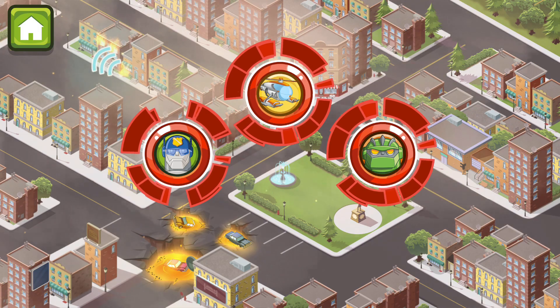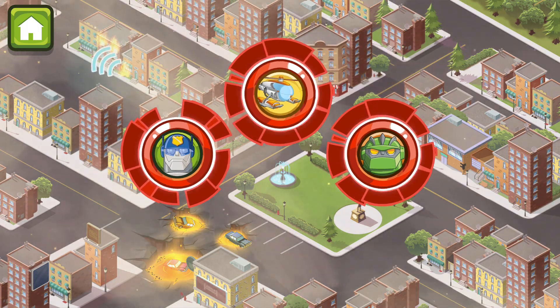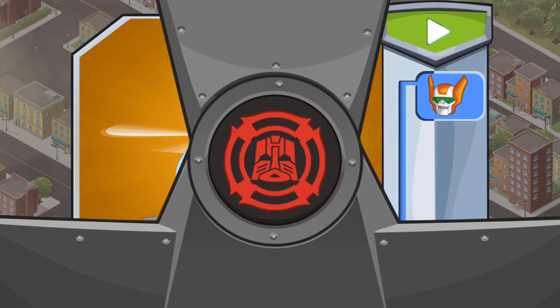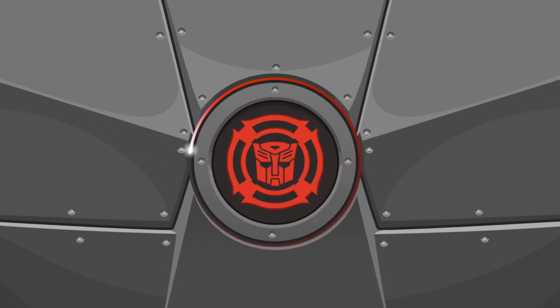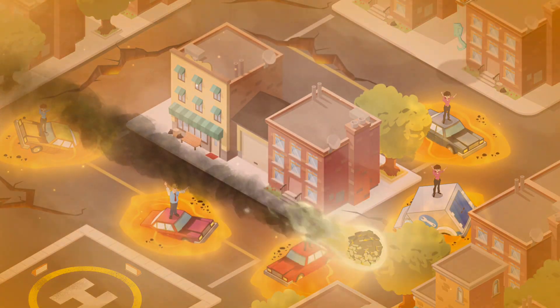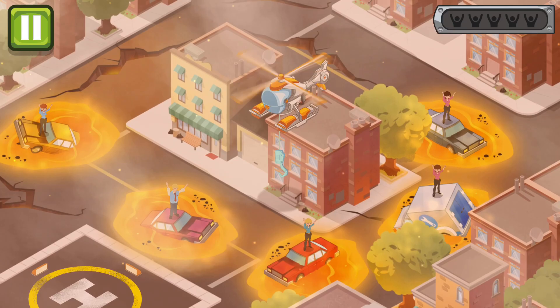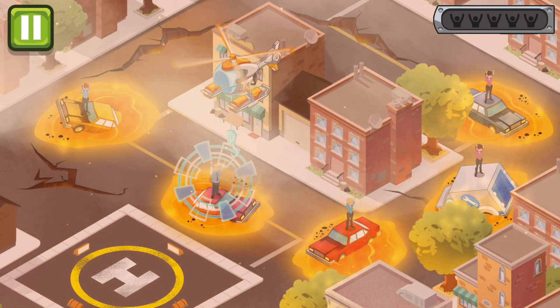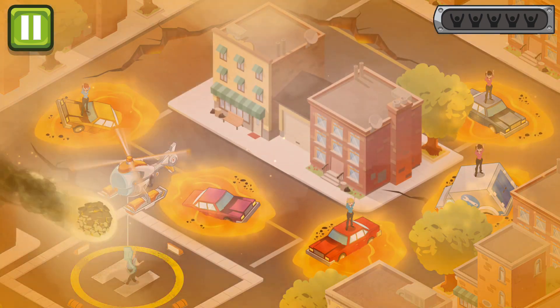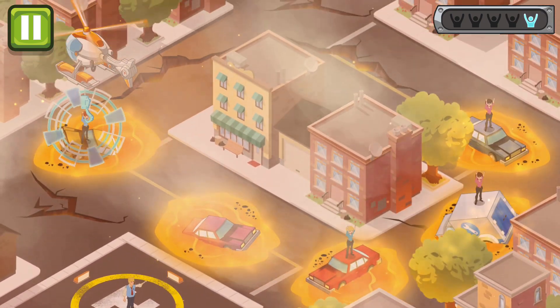Lava is spilling into the city's sewers! Keep it from reaching the people — slide the button down to change form! Go! Okay, Blades! We need to pick those people up and get them to the helipad right away! We've gotta bring them back to the helipad! Great work! But some people still need rescuing!